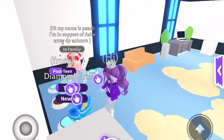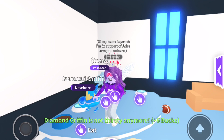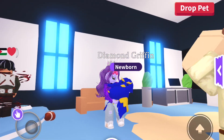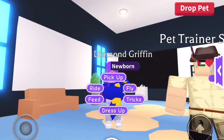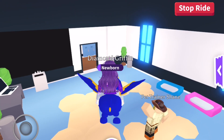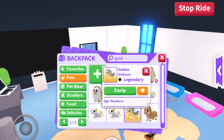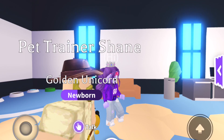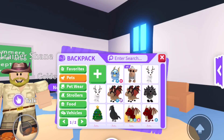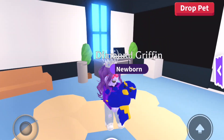Let me put my diamond griffin over here to drink and eat, and hopefully it turns to nighttime soon because I want to see what the griffin looks like at night. It's nighttime now — oh my gosh, the griffin looks so different! The coloring is completely different, it doesn't look the same at all. It's so dark and like a proper opaque blue. It's kind of similar to what the golden one looks like. Now I know what the diamond griffin looks like in both the daytime and the nighttime — it's such a cool pet!